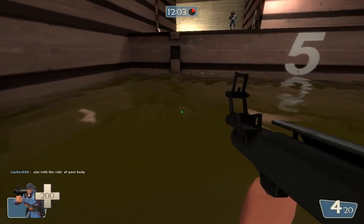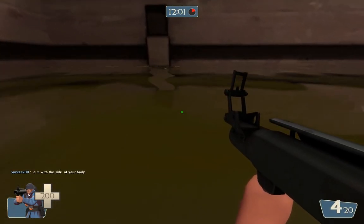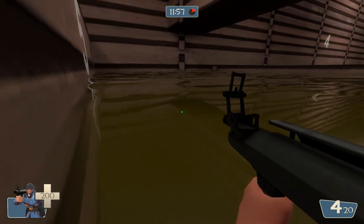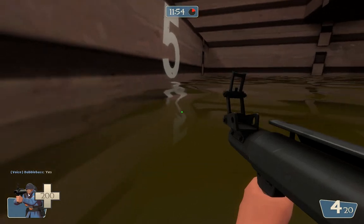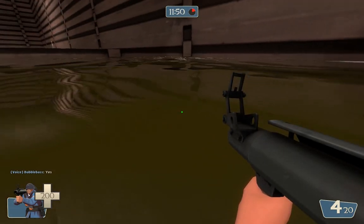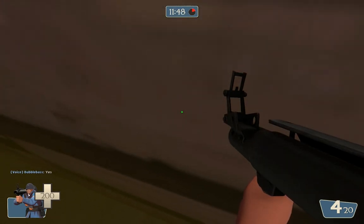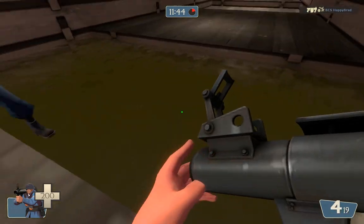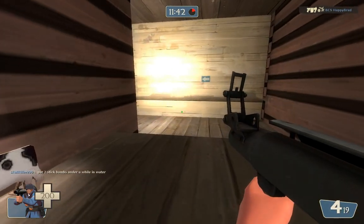These guys apparently can't even do this one, and this one's super easy. This is actually very applicable — the jump right here — because on Two Fort, you can do this. In Two Fort, in the water, you can jump out of the water underneath the bridge and jump up onto the platforms above. Basically, all you do is hug the wall, hold crouch, and shoot the rocket below you, and you'll easily clear it. Pretty freaking easy.